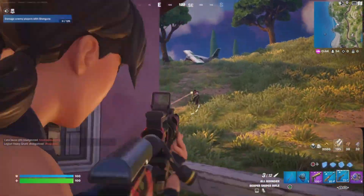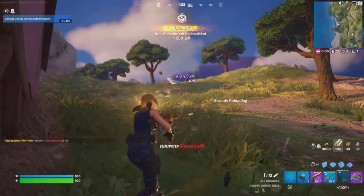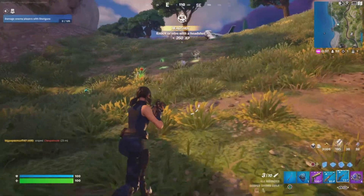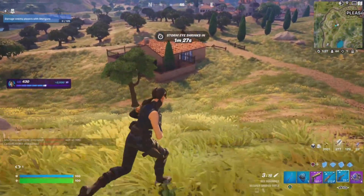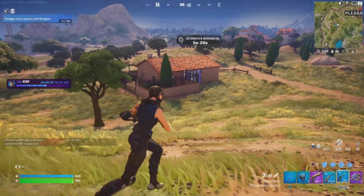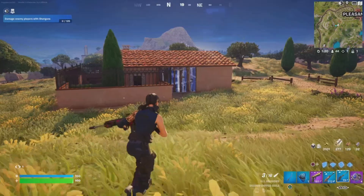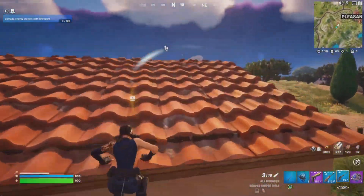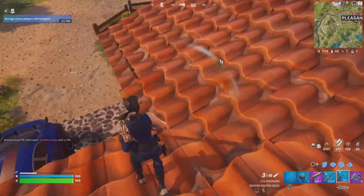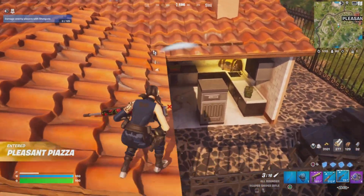I use this wall for cover and do the right shoulder peek. The camera on your body in Fortnite is on the right side, meaning if you peek from the right side of your cover, you can shoot at enemies while revealing less of your body — giving you a big advantage as you're harder to hit. That skill set really translates over into zero builds as well, where it's even more important.